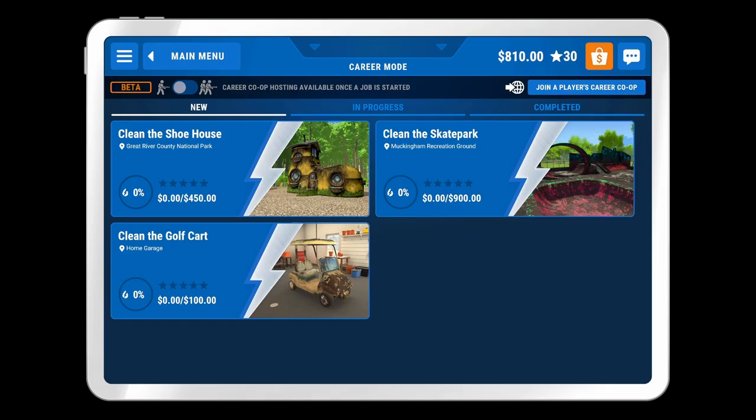What's up everybody, this is the Bad Dad of Bad Dad Gaming fame. Today we're back with another episode of Power Wash Simulator. Today we're going to clean the golf cart. It's going to be a shorter episode today because we're going to do a pretty small little project. Both of these projects up top here are pretty big, so we're going to just do this small one for episode 5.